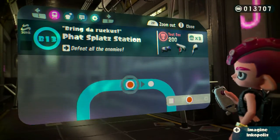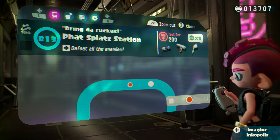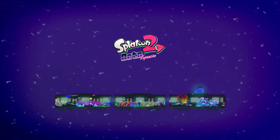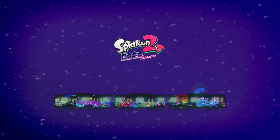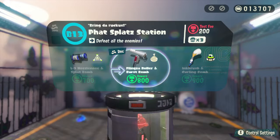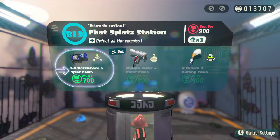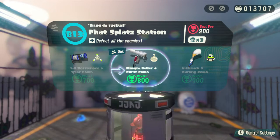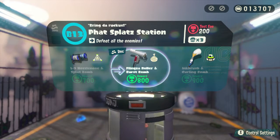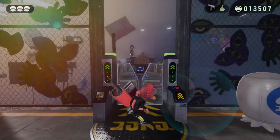Let's hop in to the other tests here in the Deep Sea Metro. Let's go to B-13, Fat Splat Station — defeat all of the enemies. We have three different options we can choose from and our goal is to defeat all of the enemies. It recommends the flings-a-roller, and I think with the burst bomb this is the better combination for this stage. Let's go ahead and hop in with the test fee of 200 CQ points.